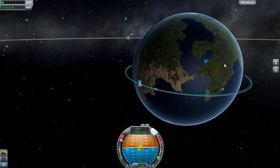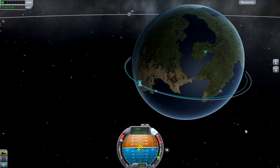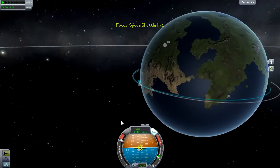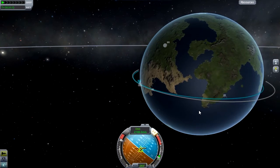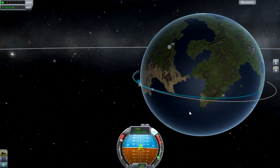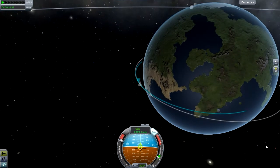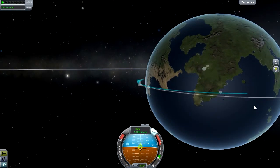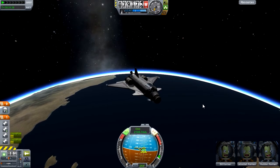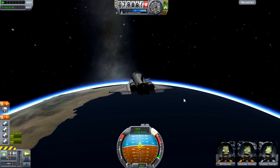Now I'm burning retrograde so that we can actually land at the KSC. And there's the carrier that we splashed down from a couple of episodes ago. I just need to keep burning until the landing marker gets a bit closer to the KSC. I'll guess about there. And then we can spin ourselves around using some RCS, and then nose down.